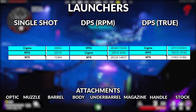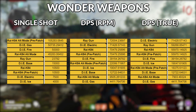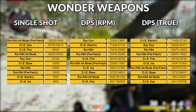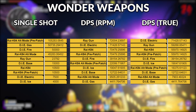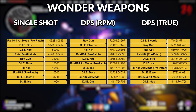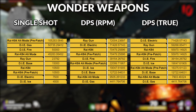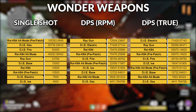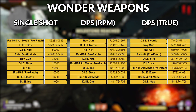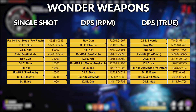We finally get to talk about wonder weapons, and this is probably one of the more unique things we get to do because you don't typically get to compare wonder weapons across different maps. Now that we have damage numbers we can kind of do it, but wonder weapons are all unique and special in how they work. This is the best we could do to get their damage values comparable. I really recommend looking at the wonder weapons sheets on the spreadsheet in general because it goes into a lot more depth about how they all work specifically.